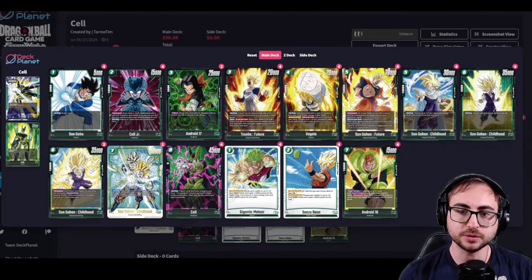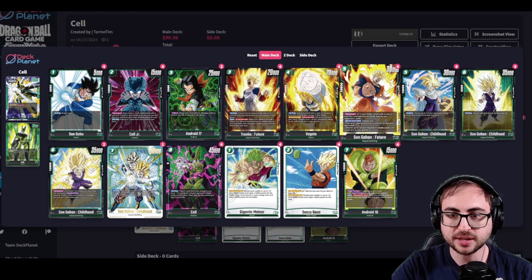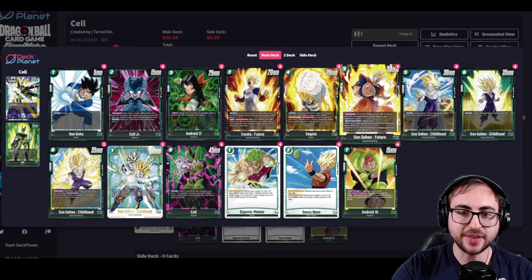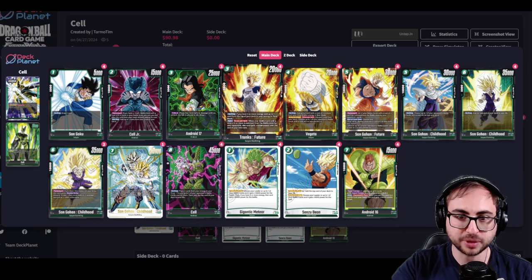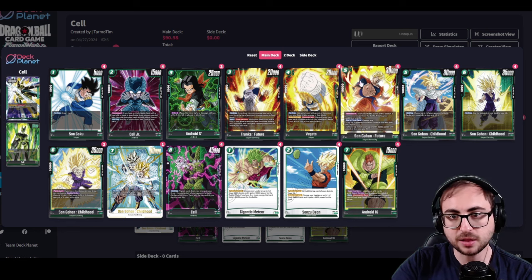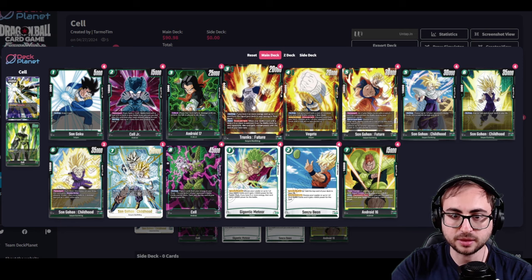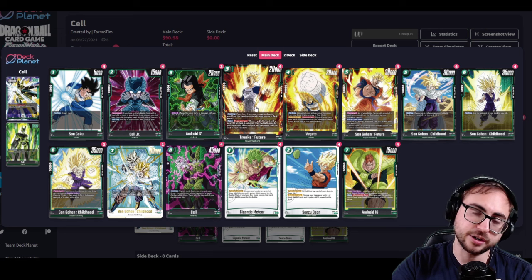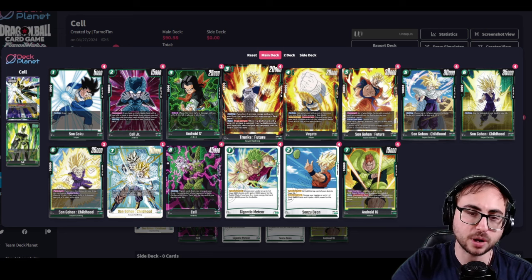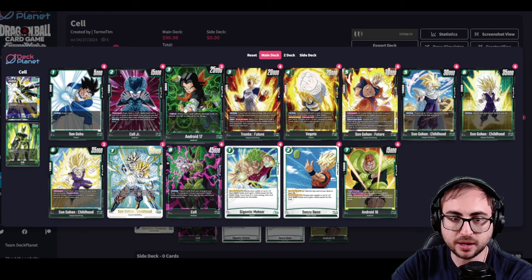For the third and final build we have the Future build, built around the Sun Gohan Future card. This says permanently all your battle cards with a cost of three can't be removed from the battle area by your opponent's skills. That goes perfectly well with the Trunks Future card, which on play if you have five or more energy adds up to one card from the top of your deck into your energy in rest mode. A play you'd want to make is on turn five, add a card with Cell into your energy, then play Sun Gohan, and at end of turn play Trunks Future off of Gohan's ability to add another energy — ramping you from five to seven in one turn, so the turn after you can play Cell.